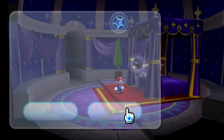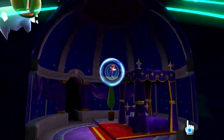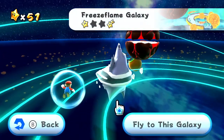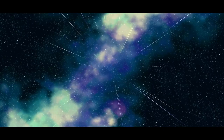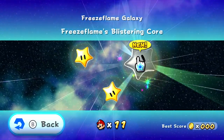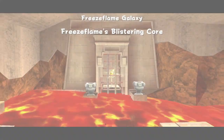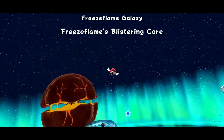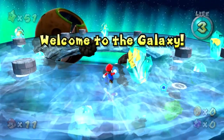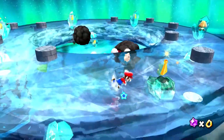I don't think we've run into the star bit luma for this dome yet — guess we'll see soon enough. With Freeze Flame Galaxy's comet out of the way, we can move to the new second star. This one will be Freeze Flame's Blistering Core. This is going to be more of the flame side of Freeze Flame. I guess we're starting at the same spot but probably heading to a different destination.